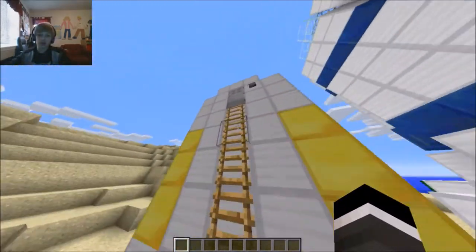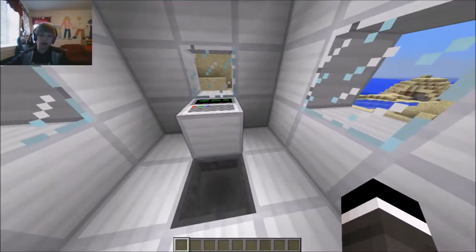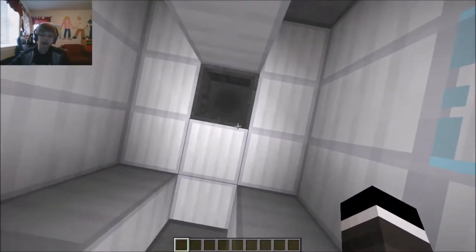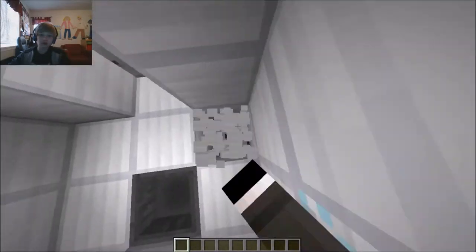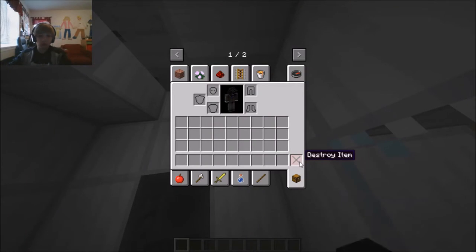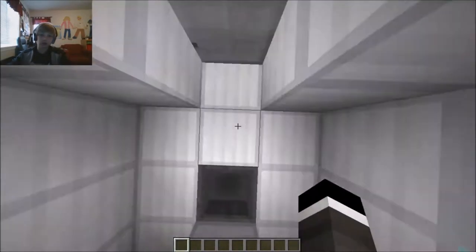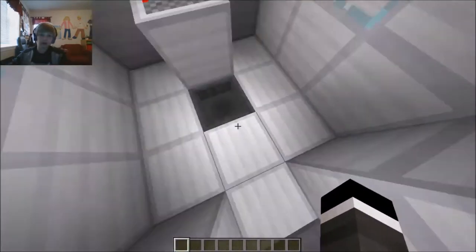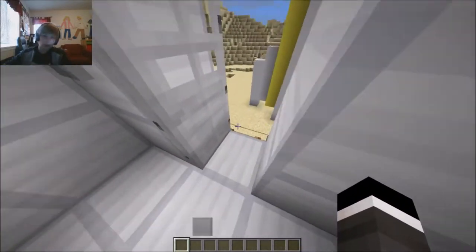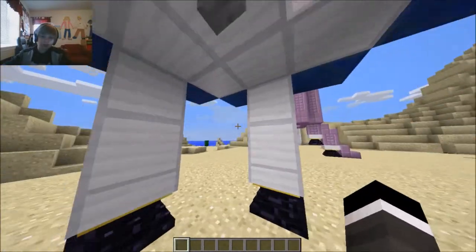So the first spaceship we have to showcase is this one. This is a Rocket Controller MK1. You put gunpowder in here to fuel the engines down here, but we're just going to keep that closed, and then we can turn the light on and off. Gunpowder is used as fuel. These doors — they just hate me.